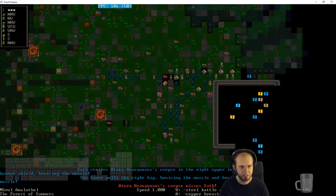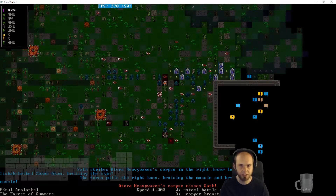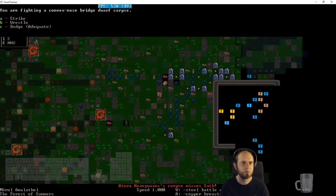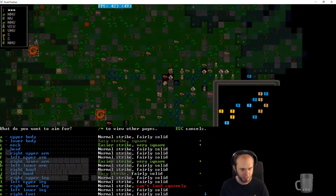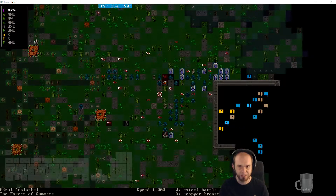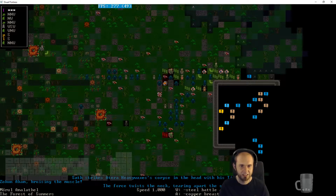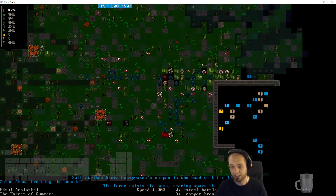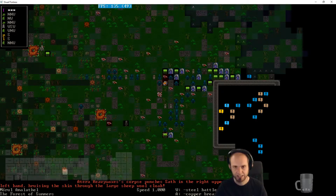Saf strikes a Thera heavy waxes corpse in the head, bruising the muscle — so Saf has a legendary weapon, that's nice. I hope Saf doesn't die. We're going to pick that up — is that a mace? Any zombies getting close to me? Come on, don't be afraid. There we go — strike! Can't do the head, we'll go for the neck. Struck down — very nice.